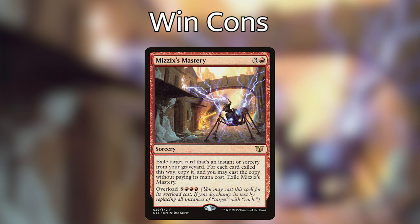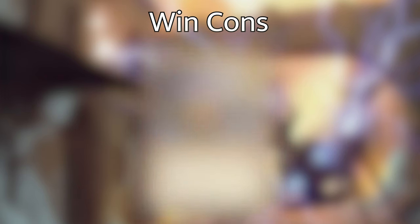Another thing about this deck is, if Akeem the Soaring Wind isn't necessarily your cup of tea, this deck works super well with Kykar as the commander as well. You can slap Kykar in there and put Akeem back in the 99, or maybe just take him out, and the deck will work super well. But if you guys are interested in seeing a deck dedicated to Kykar specifically, I'd be more than happy to build that deck if there's some interest there.